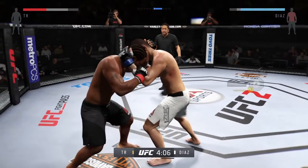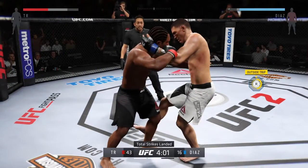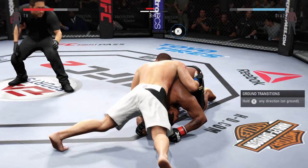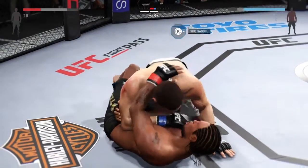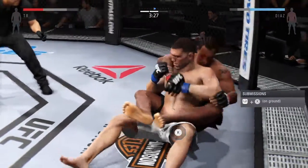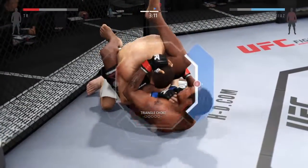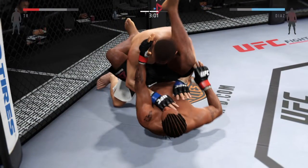He's certainly not using that reach advantage — what he's doing is fighting like a guy who's much shorter than he actually is. Diaz with a good takedown, some ground and pound in half guard. He slides him over — nice reversal here — hits the reversal and he's in full guard, and he's out of it.